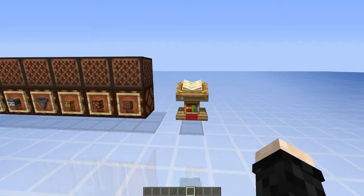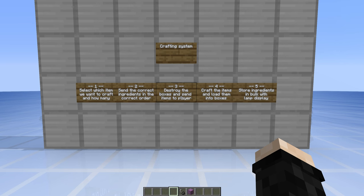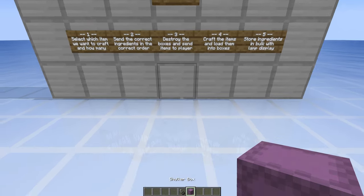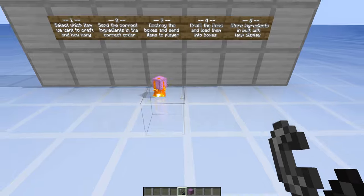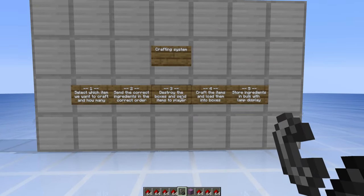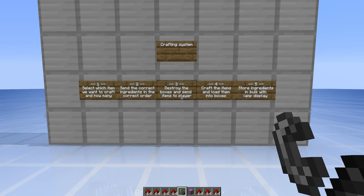We will also need to select the correct amount of boxes depending on how much we have selected. Once we have the correct boxes we will need to destroy them, because if you have a box with a lot of items in it and you burn it, all the items will get dispensed. This way we can have all the items get dispensed really fast, and then the items will be sent to the player.